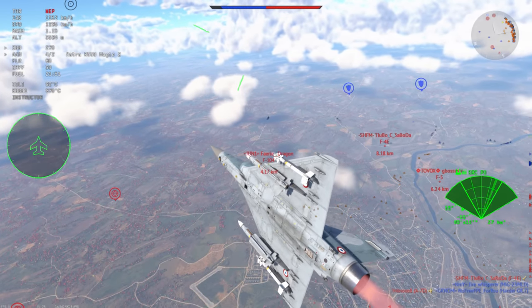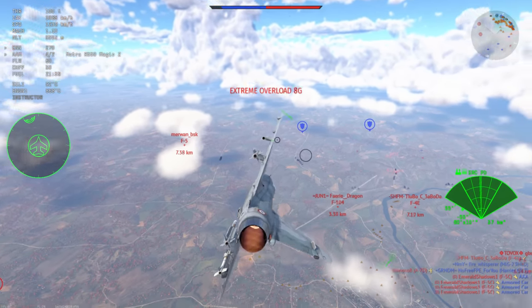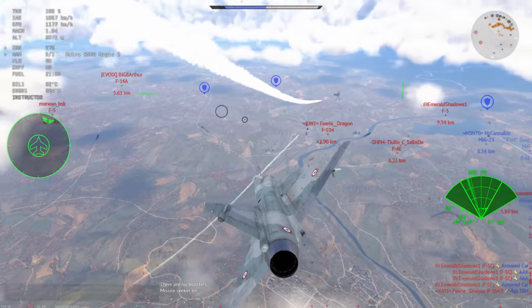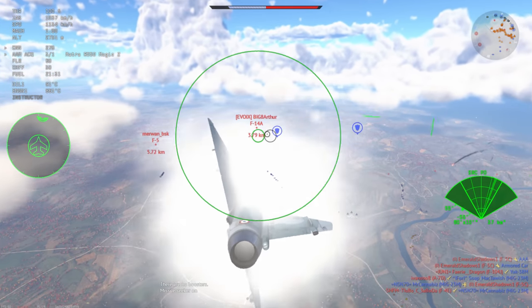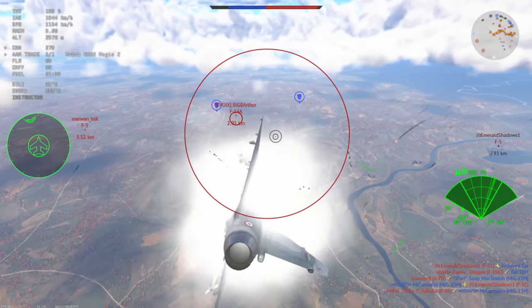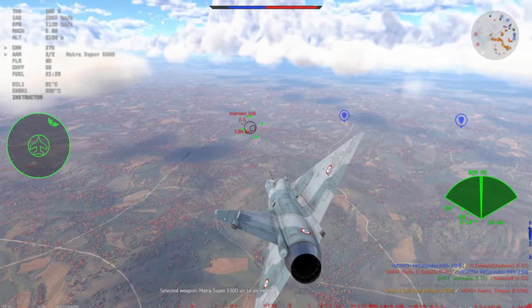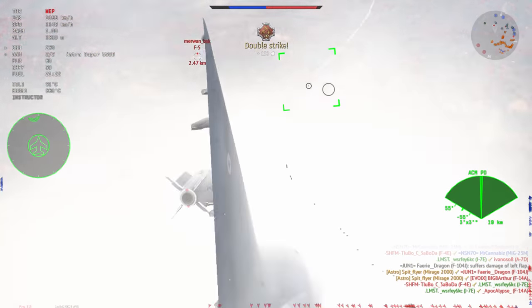The other missile is the Matra Super 530D. The F variants are complete rubbish — don't use the Fs, they're IR guided — the Ds are where it's at. I'm going to go for a couple of cheeky missiles and you can see what I mean by that higher aspect ratio. I'm kind of out of sight, out of mind for the F-14 but unfortunately for him I managed to come in and get him with the Matra Magics.